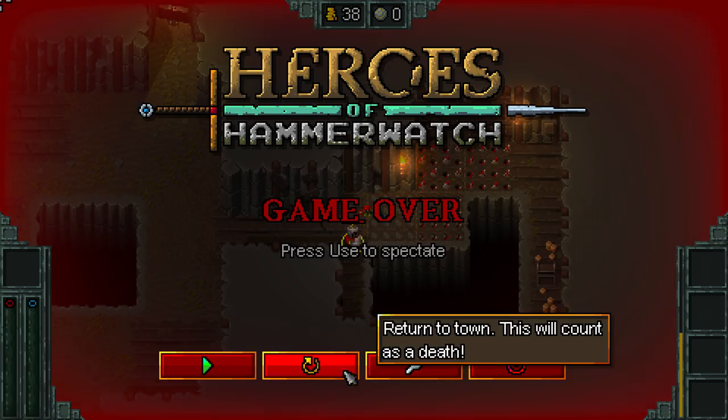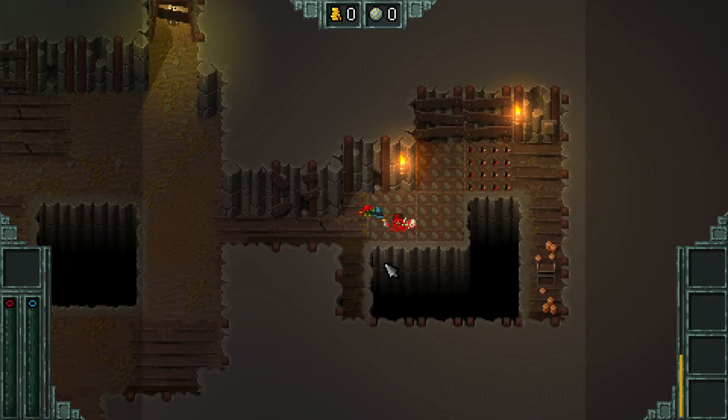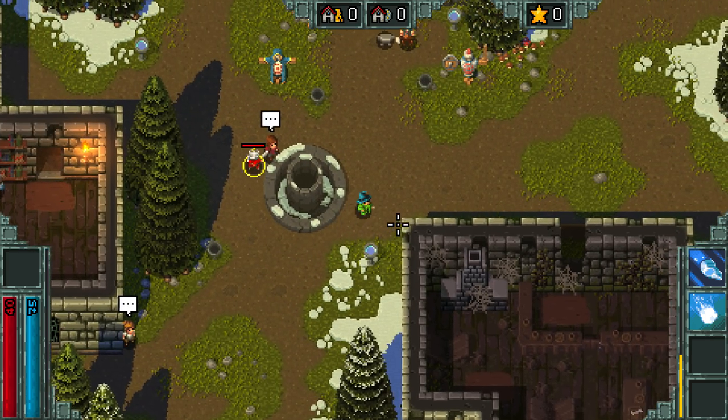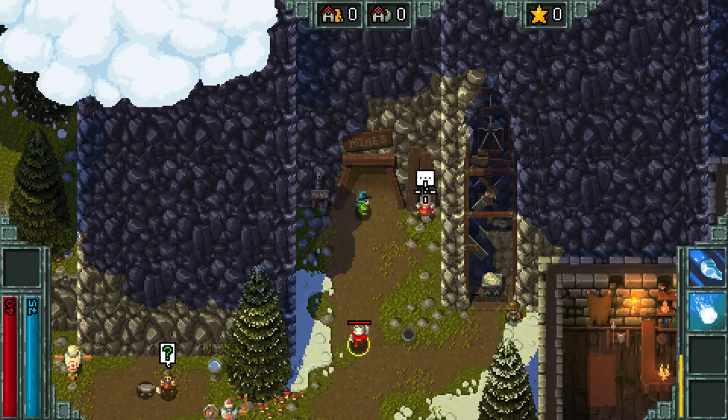'Okay, fuck this game.' They're not instant death — they do 42 damage. 'The fuck?' They're instant death for me, okay? Instant death for me. 'How did you ever play the Binding of Isaac? How did you do this?' That's a very good question.